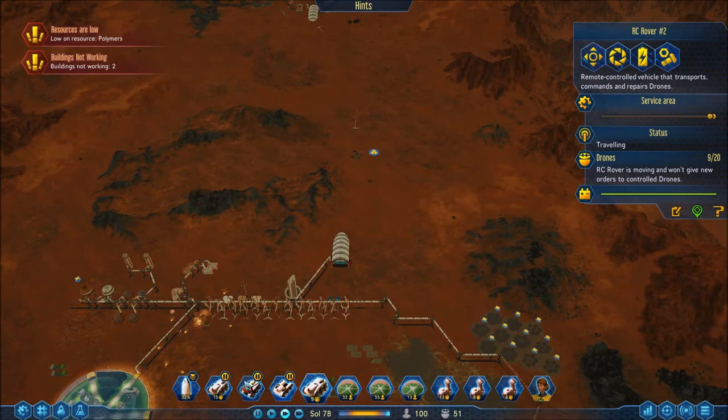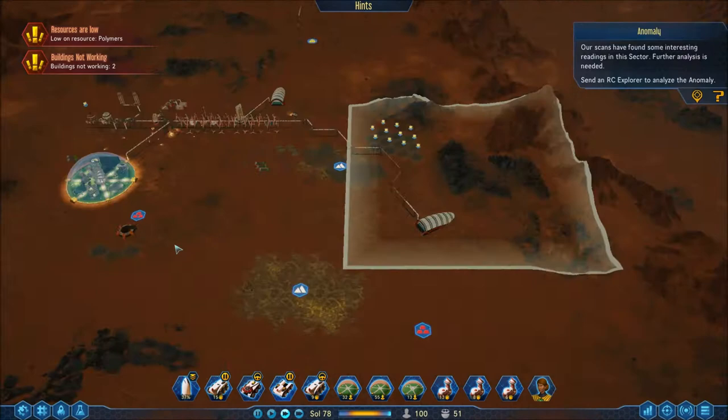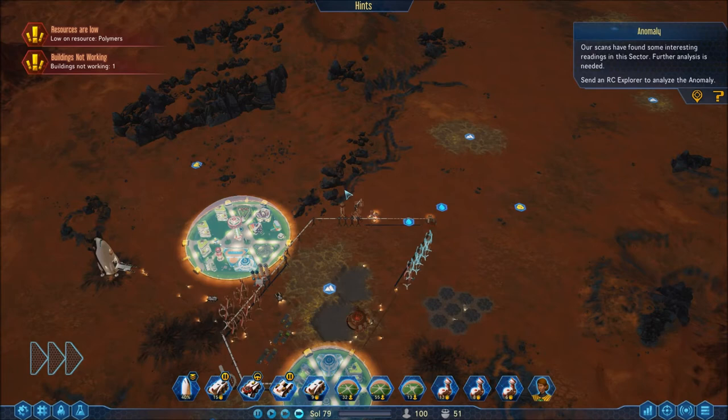Bring all your drones and get back up there. We found another anomaly — sweet, get over here. It's a breakthrough, I think it is because the eyeballs are breakthroughs. Things need to speed up a little bit and we are making progress slowly but surely.